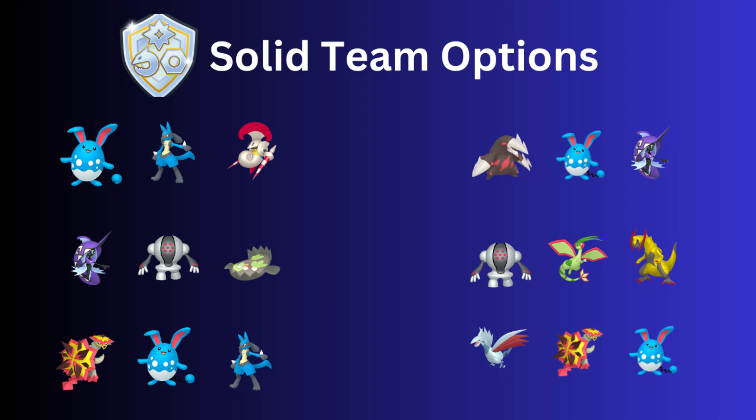Team five features double dragon with Flygon and Haxorus, with Registeel in the lead. The dragons don't want to see fairy types, but Registeel is always a great option. Finally, team six has Skarmory in the lead with Turtonator and Azumarill as the safe swap — Turtonator can't be on fairy types, but Azumarill handles that. Let me know what teams you plan on running and I'll see you in the next one!